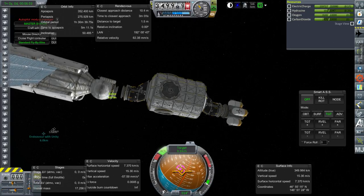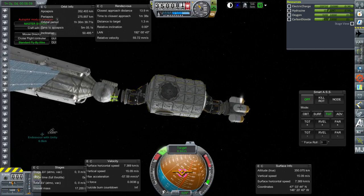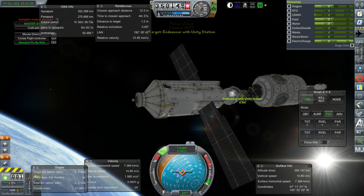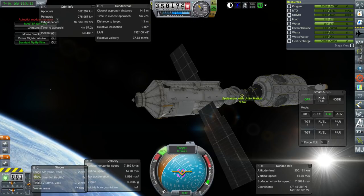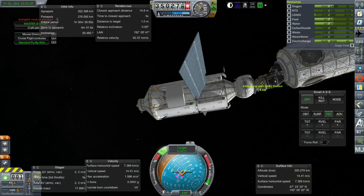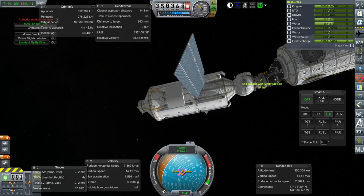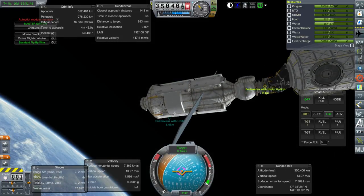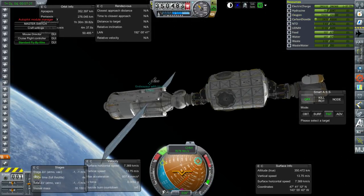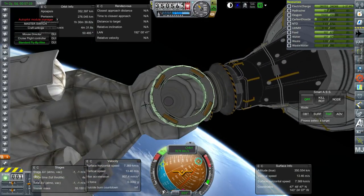Be careful now. The docking ports in Realism Overhaul do not have magnetism to speak of, so it's a little bit difficult. There's no reaction wheel on Zarya in this case, and Unity definitely doesn't have one either. The tug has a tiny reaction wheel — 0.5 torque. And... connection! Boy was that a relief. That took a lot longer than it seems — quite tedious.